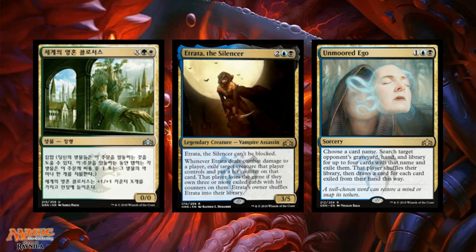Worldsoul Colossus is X, green, white for an elemental with convoke — it enters the battlefield with X plus one/plus one counters on it. It doesn't have trample or any meaningful combat abilities, though giving it trample probably isn't a difficult task since it's in Selesnya colors.